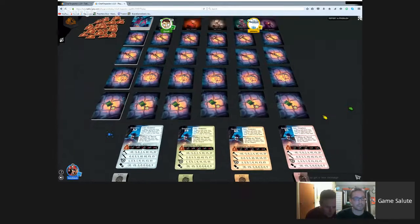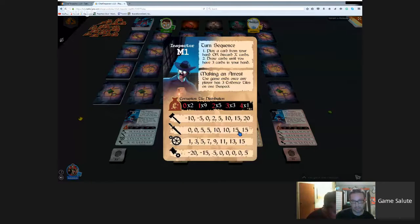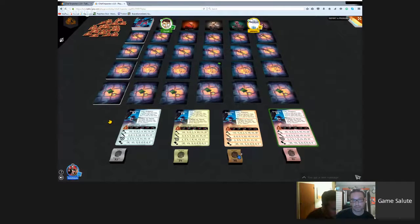We also have player reference cards that tell you what to do on your turn. You play a card or discard, then draw until you have three cards in your hand - that's the standard hand size. You have evidence tokens to indicate which criminal you want to arrest. You need three of your tokens on a suspect to initiate the arrest phase. Once somebody gets three on a suspect, they arrest that person, then others choose in order.